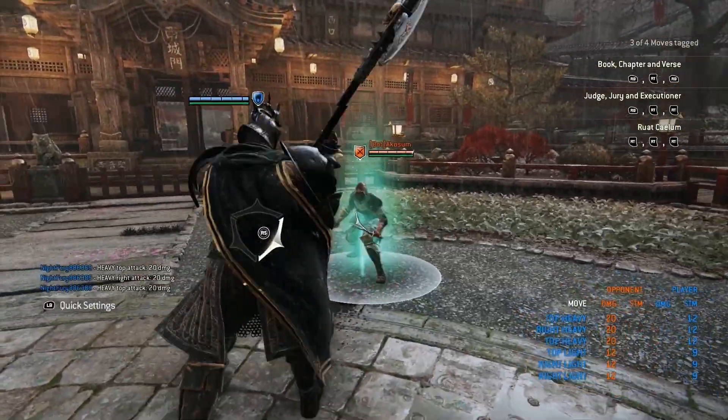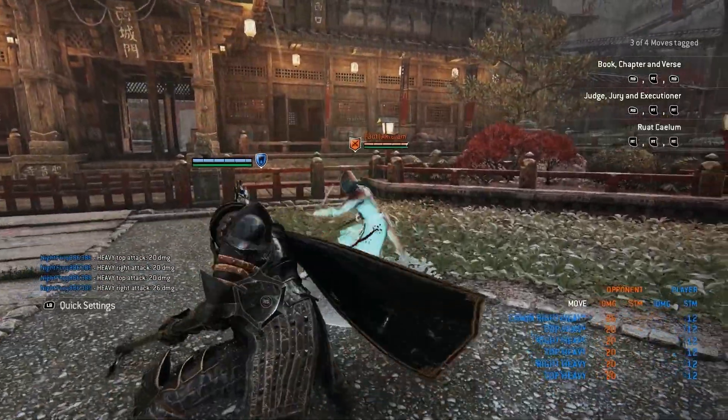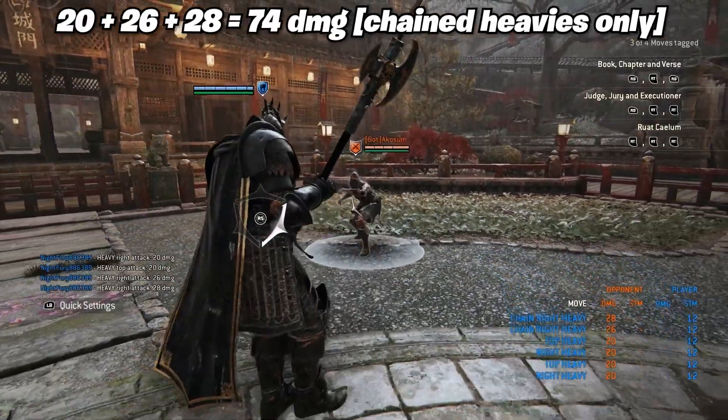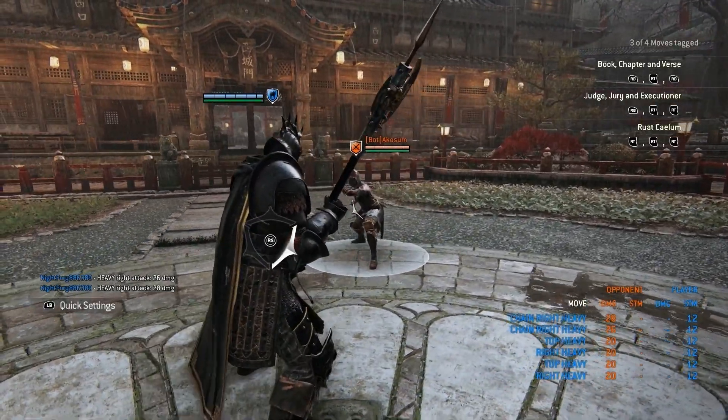Now for heavies, they do 20 damage on all sides, neutral-wise. For chain heavies, it goes up to 74 damage if you get the full punish going — 20 plus 26 plus 28. That's up to 74 damage. Just really insane.